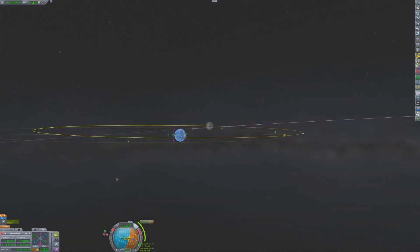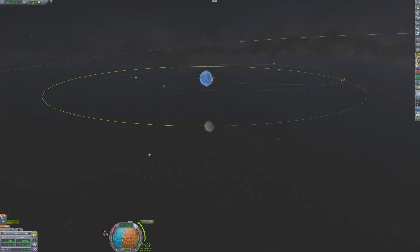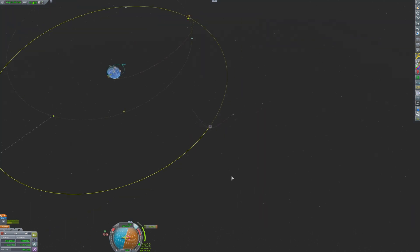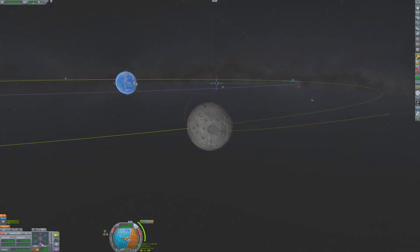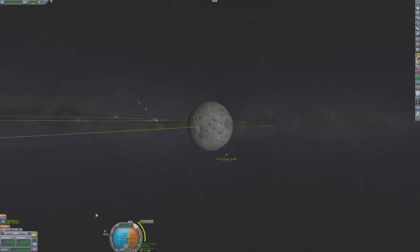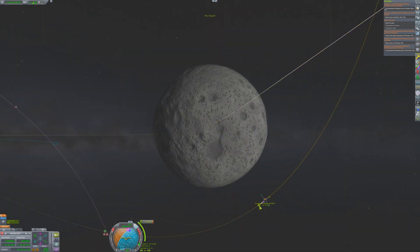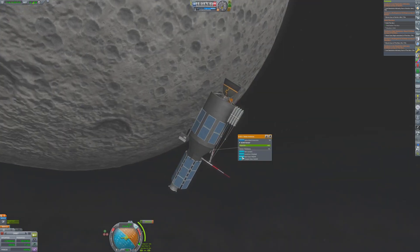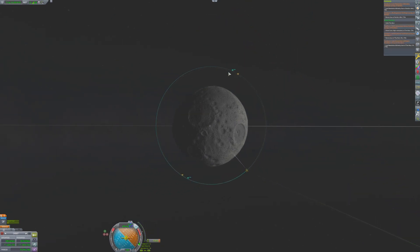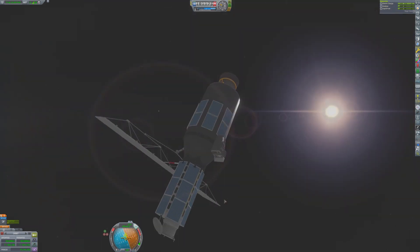The scientific instruments on this probe will work best if the craft is in a polar orbit, so it's going to be just a little bit different than putting the craft into an equatorial orbit. After making the burn out to the Mun sphere of influence, the craft will need to make a course correction midway so that it can line up with the Mun's poles and get into about a 100-kilometer circular polar orbit. The different instruments from ScanSat have different altitudes at which they work best, so make sure you read the part description to know what orbit to use. In this case 100 kilometers is going to be about right for all three instruments, and now the probe will start scanning.